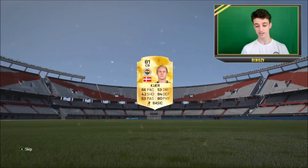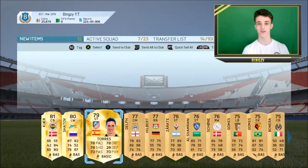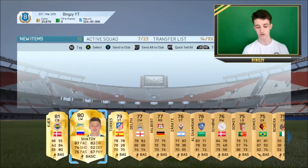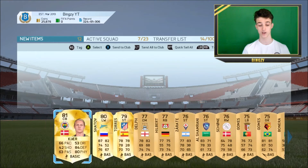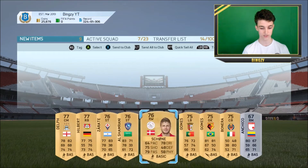But we don't - we actually get Simon, is that Simon Kier? I'm not too sure. We've actually got a great selection of players there, that's actually fantastic. I think we can upgrade as well - we can get his team of the season if we want to. Get Shatov, I think he's got a team of the season. These three players here, I'm going to build a hybrid around. Let's send all of them to the club.